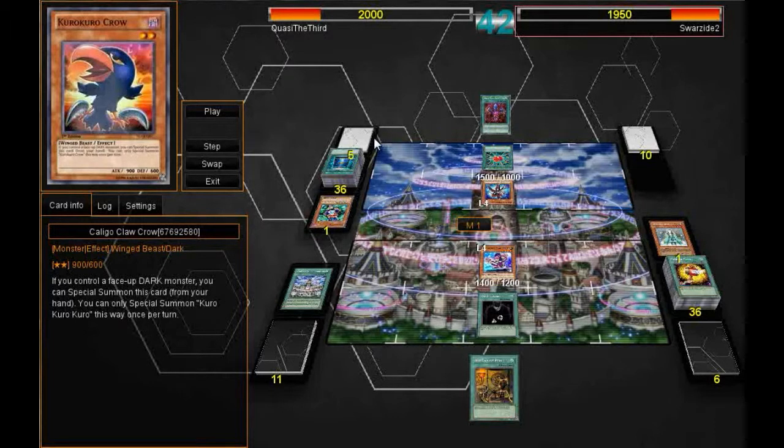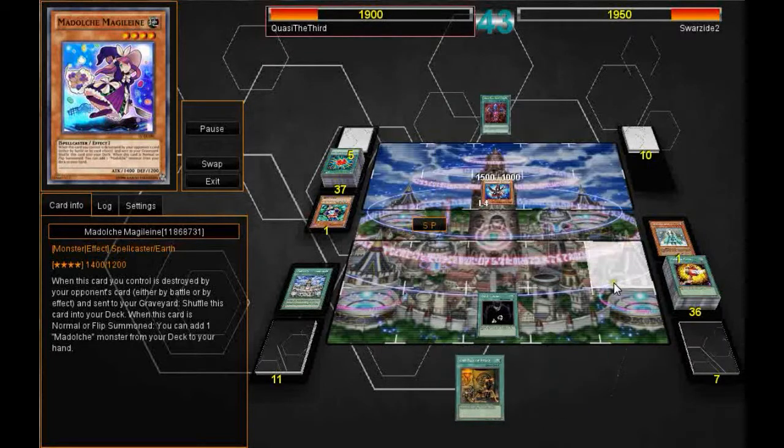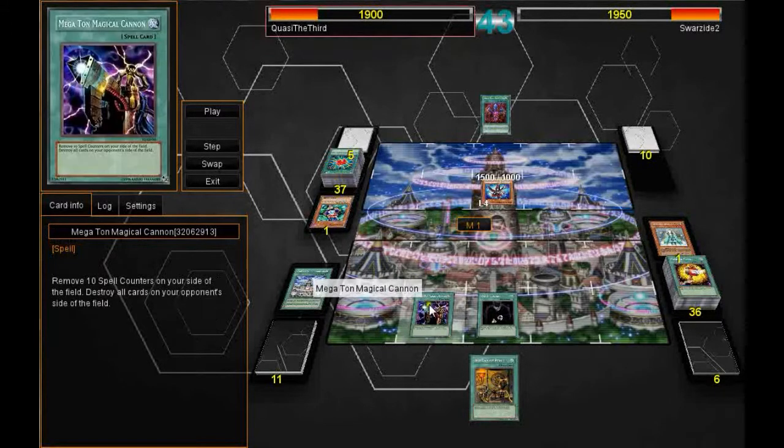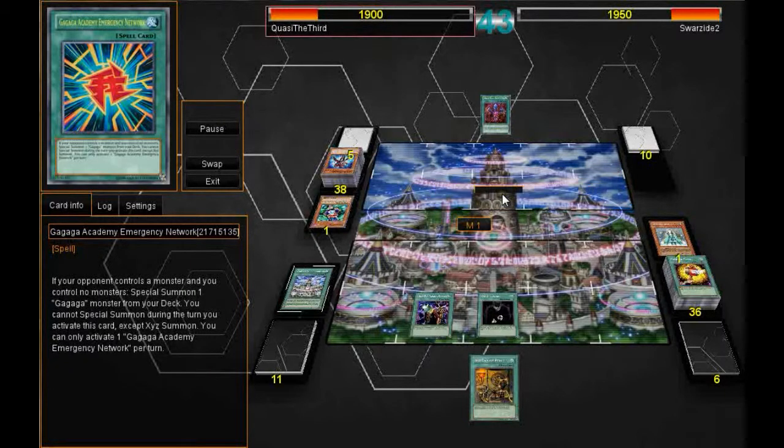He gets the Gaga Academy Emergency Network to get his Gaga Magician and attack over my Medulce Magelene — every card in your deck should be useful. He has five cards in his deck; unfortunately I didn't use Number 104, he'd have three at this point. He attacks into my Magelene, which goes back to my deck. I get rid of my Upstart Goblin — I don't want to draw too much since this may come down to who runs out of cards first. I use the Megaton Magical Cannon, spending my ten spell counters on Magical Citadel of Endymion, taking out his Gaga Magician. I have another Megaton Magical Cannon in hand.